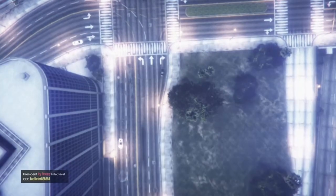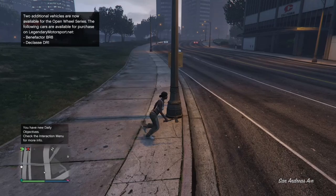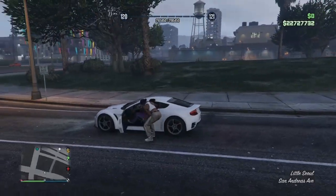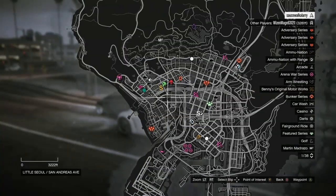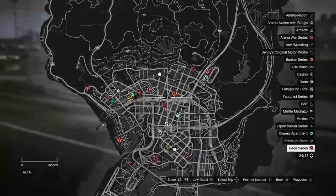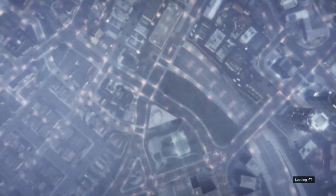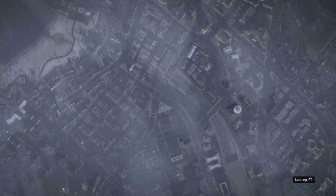Once you get loaded inside your new session, the first thing you want to do is hit your pause button and open up your map. Check to see if there are any clothing stores inside your session. If you see clothing stores, make your way over to the nearest one. If there are no clothing stores in your session, just find a new session and the clothing stores are going to be inside that new session.